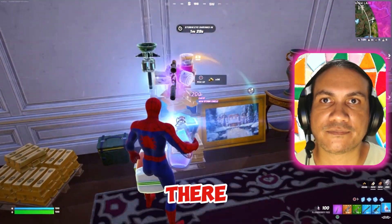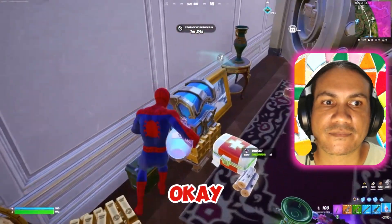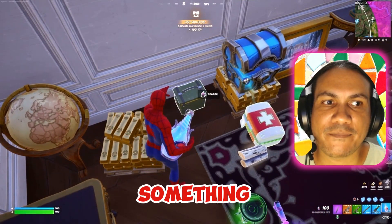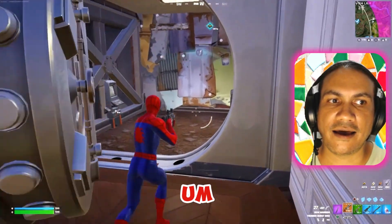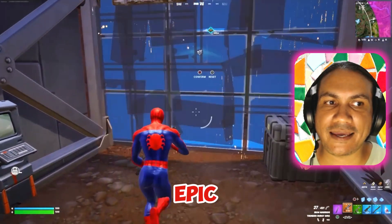Nothing there. There's an epic AR — that's something I would sometimes take, but I'm not going to take that gun today. With those weapons you can eliminate a player with three to four shots, which is a good idea. But the weapon layout I've got right now helps the movement of the character a little bit more, and I'm fine with that in this game. Maybe in a different game I would have taken that AR, but not today.